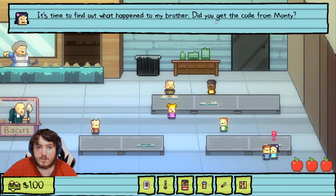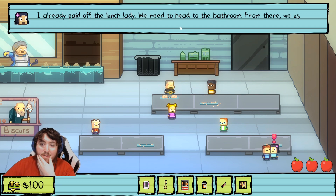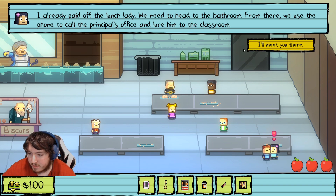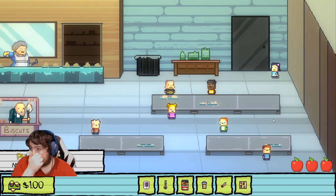'It's time to find out what happens to my brother. Did you get the code from Monty?' 'Yep.' 'I already paid off the lunch lady. We need to head to the bathroom — from there we use the phone to call the principal's office and lure him to the classroom.' Give me a second, I need to breathe here and just make sure I have everything lined up on my notes. After this, we have to bribe the janitor with the cigarettes from Monty that I bought earlier, and then Lily's gonna make the call — I got it, no worries, we got this.